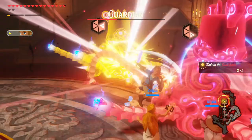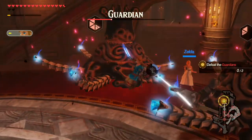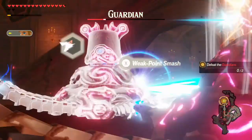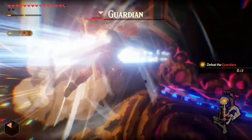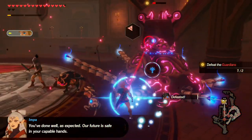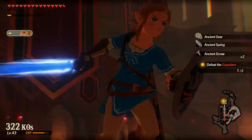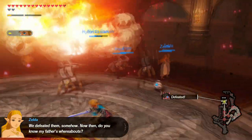Let's go ahead and do this. There we go, weak points — that's what I was looking for. Stab. No you don't — there we go. It wanted to kill me, but that's not happening. Looks like we can also cut their legs off, which is nice. We defeated them somehow.